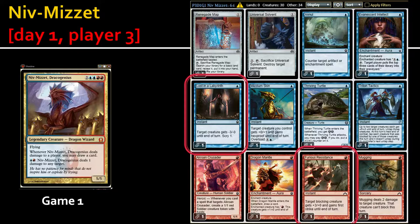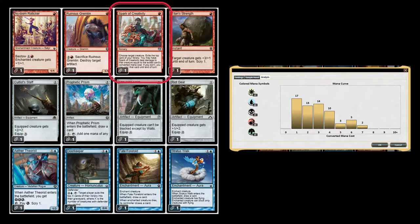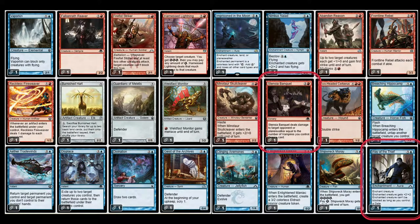I got rid of Lost in the Labyrinth and Furious Resistance, mostly because they're one-drops and I was tight on the one-drop count. I also got rid of Spark of Creativity. Then Stensia Banquet — it's all about vampires and I don't care about that card in this selection. I also got rid of Way of the Thief because I'm not on gates.